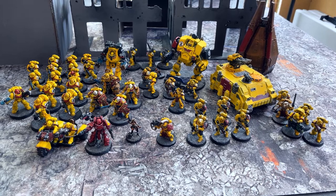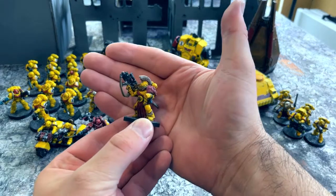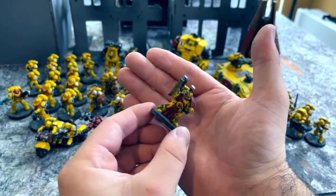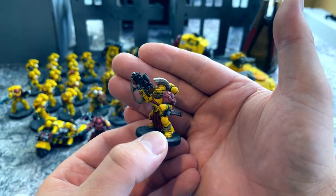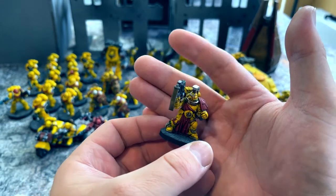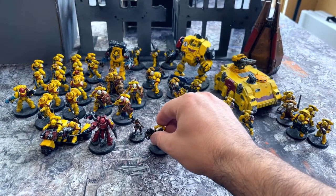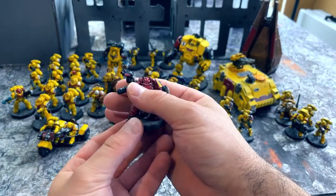So we've got the Chapter Master at the front. He's equipped with a relic blade and mastercrafted bolter — four attacks, five wounds. He's also got the Relic of Ive Hypnoth and the warlord trait that allows me to generate D3 extra command points at the beginning. Nice simple command bonus, or a re-roll everything body as a Chapter Master. Nice and simple, nice and cheap at 135 points.